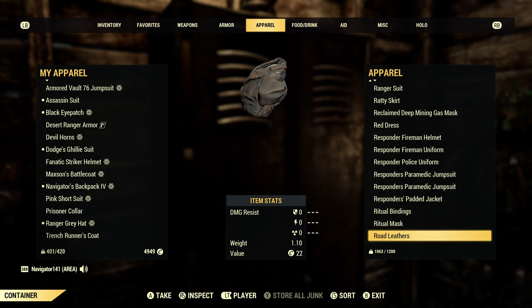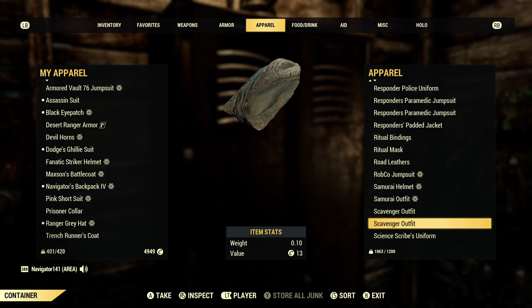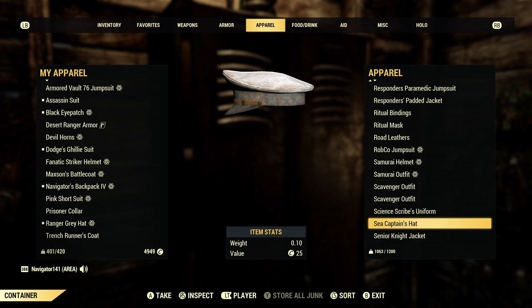Samurai Helmet — I should do a Samurai build, that'd be a good idea. Scavenger outfit's always good too, just a basic outfit. Some more Brotherhood stuff. The Sea Captain's Hat — I don't really remember where I got this, but it's kind of one of a kind. There's really not a lot of other headwear items like this that are kind of basic. If you're looking for a mariner or sea captain's hat look, this is literally perfect — maybe for a dress blues kind of thing.